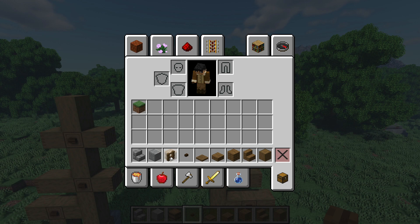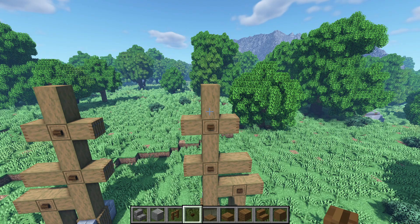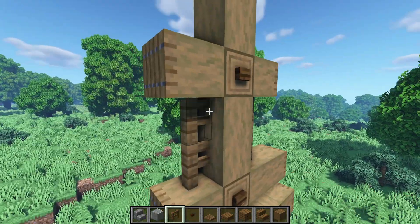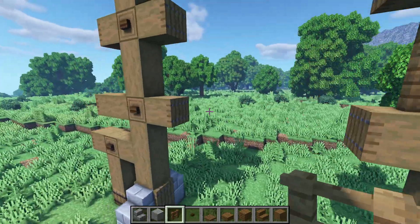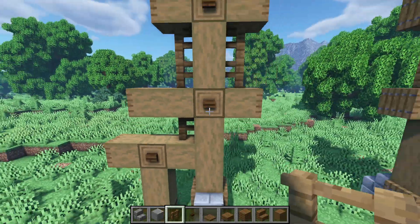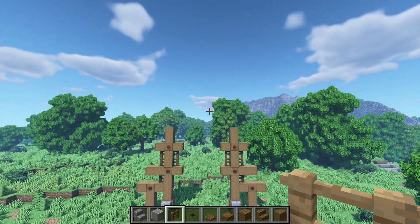Let's get some fences and place two here, another two on this side, one there. Same thing on this side — one, two, and then one down there.